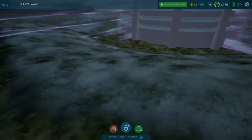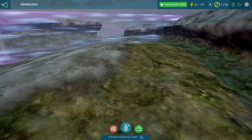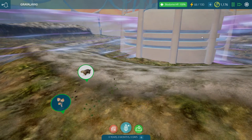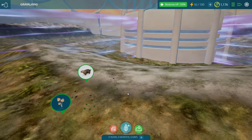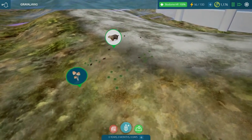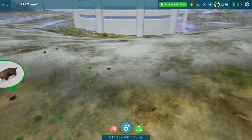Hello everybody, GreySteelPlays, and we're back with more Tidal Ecology. No time for BS — you're gonna notice a slightly different surrounding here, and there's a reason why. The brand new DLC is out, and with it came the Himalayas, as well as patch 1.7 that brought a plethora of new updates. You can read it all in the patch notes on the Steam store.